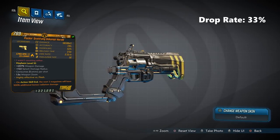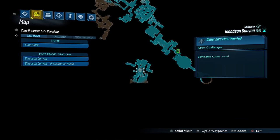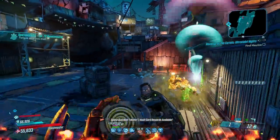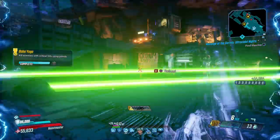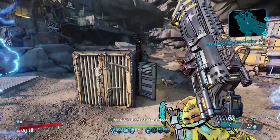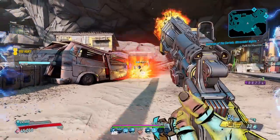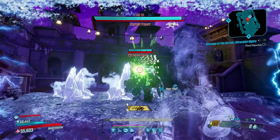Moving on to the Unkempt Harold, a powerful hand cannon that can come in all elements. It drops one in three times from Caber Dowd in Bloodsun Canyon as part of the Bounty of Blood DLC. The Unkempt Harold is almost as deadly as it was in Borderlands 2 — it consumes 2 to 3 ammo per shot and fires a line of explosive projectiles dealing incredible damage. You'll struggle to find a more powerful one-shot pistol. One thing to watch for while farming is the projectile count: times-3 and times-4 both fire the exact same seven projectiles, but the higher number costs more ammo.